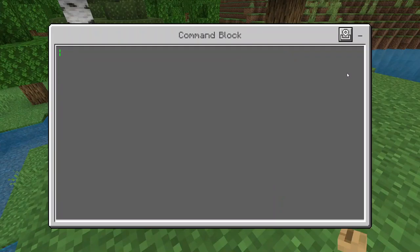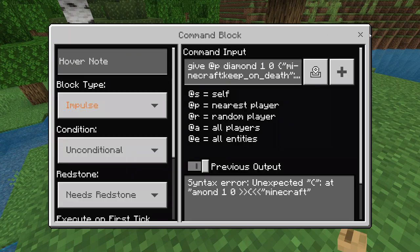Inside this command block you're going to type: give @p, then whatever item you want — in my case diamond — then space 1 space 0, then curly braces, quotation mark, minecraft:keep_on_death, quotation mark, colon 2, curly braces, and another curly brace to end it off.